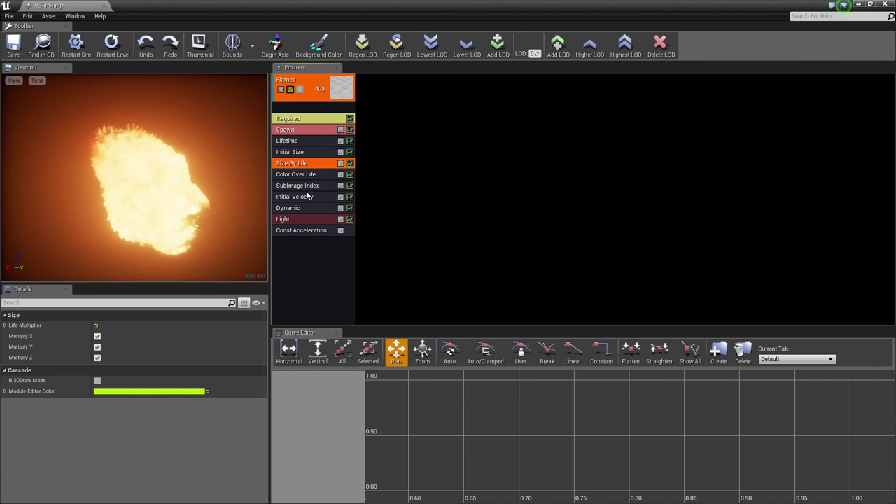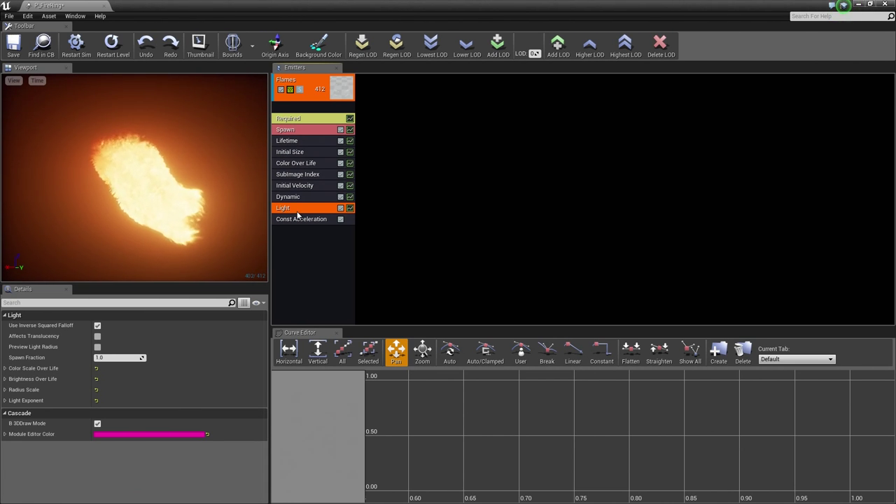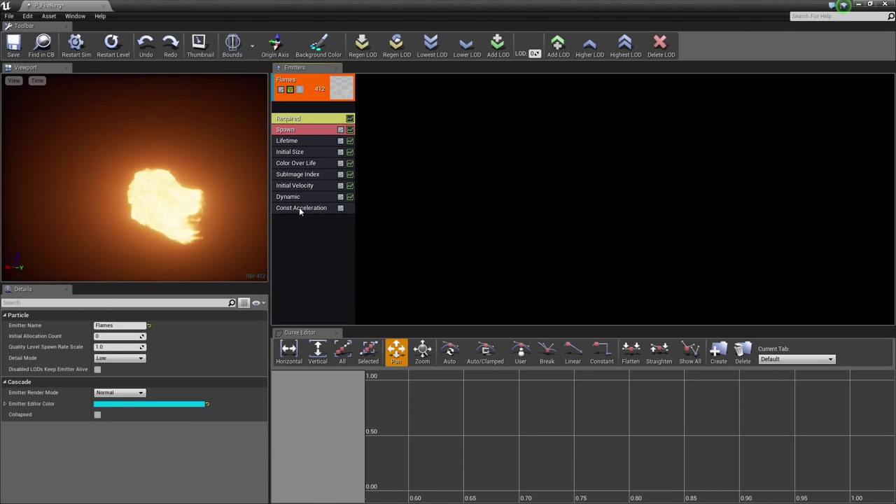We are going to select our Size by Life module and delete it, because the particle is going to be the same size the whole time — we are not going to change it by its life. We are also going to delete the Light module associated with this effect.